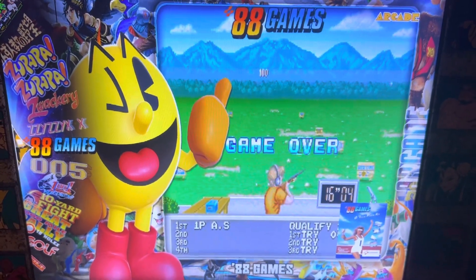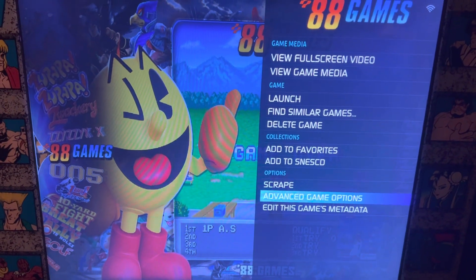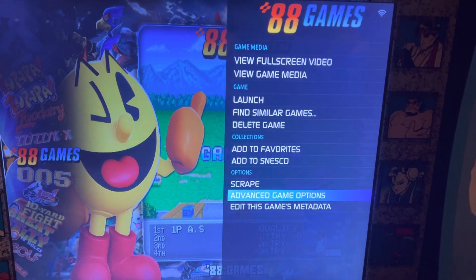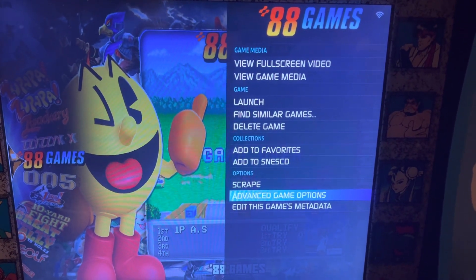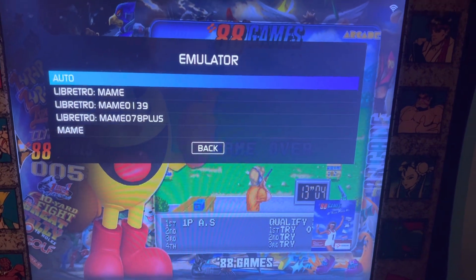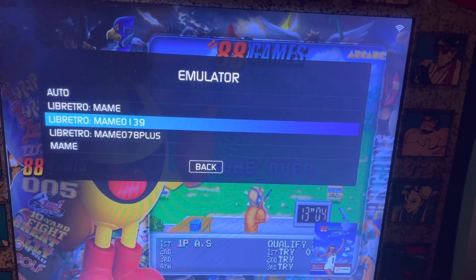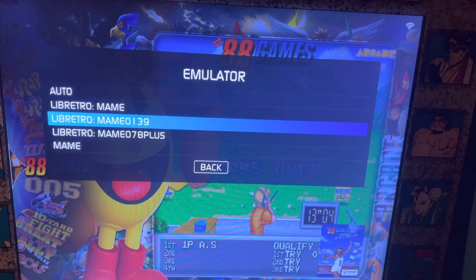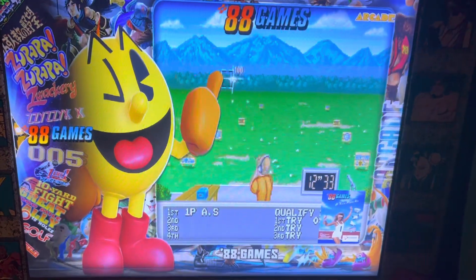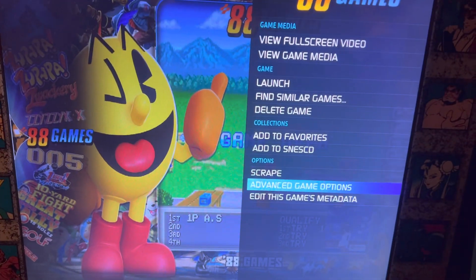If you find a game that does not launch — being that the arcade games run on several emulators, it's tough to test all 2,700 games — you want to hold your A button for three seconds, which will bring up a menu. Go to Advanced Game Options, hit A, and the first option is Emulator. Hit A and you'll see all the emulators available. Typically, going to MAME 0139 and selecting it will work — hit B, then A to launch the game.